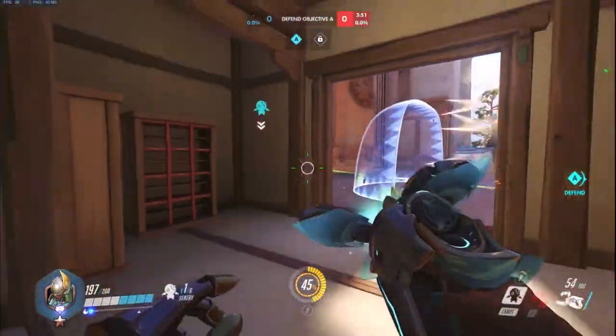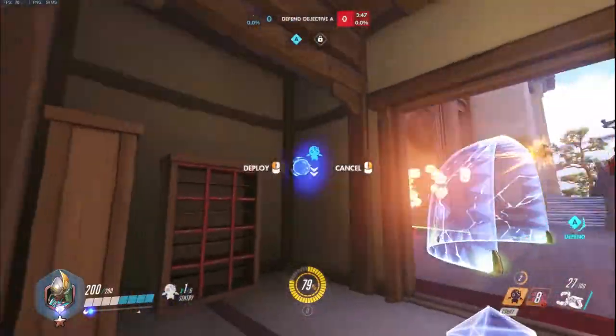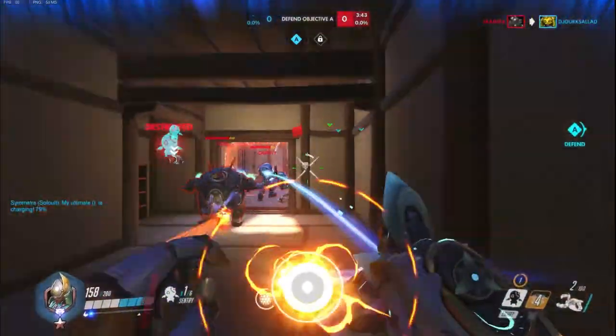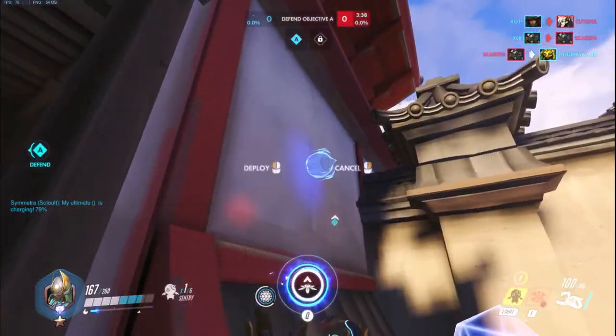Hey what's up guys, Alon here. So recently I saw a post on Reddit which was about the Symmetra beam and how sticky it was — that you could use the translocator when you were really close to dying, then you translocated, and then you died on the other side.